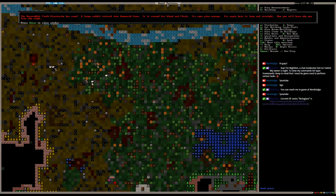Uh oh — we have a were-rabbit! Timic Cisatracha has come — a large rabbit twisted in a humanoid form. It's crazed for blood and flesh, its eyes glow orange, its sepia hair is long and straight. Now you will know why you fear the night. Indeed, I will know why I fear the night.